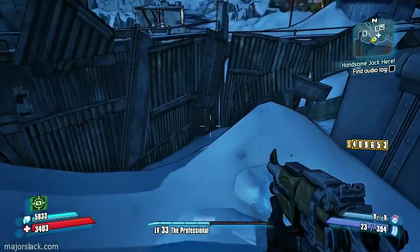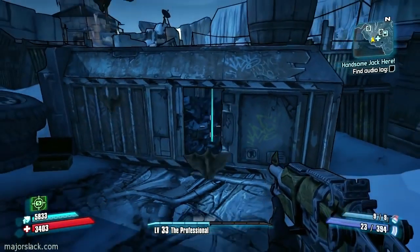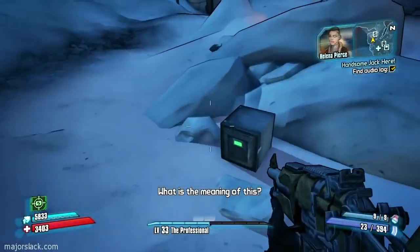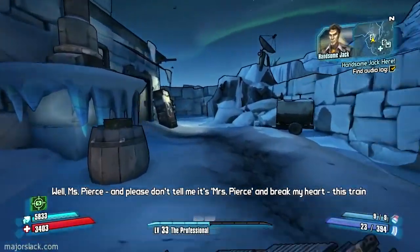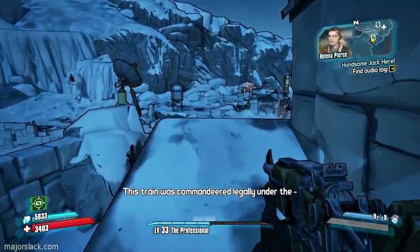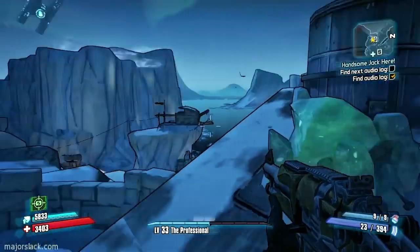What do we got here — is this another skin? Yes, it is. First audio log is right here. "Hey everybody, how are you? Jack here. Nobody moves! What is the meaning of this? I'm sorry — what was your name? Pierce. Well, Miss Pierce — and please don't tell me it's Mrs. Pierce and break my heart — this train doesn't belong to you. So why don't you turn around and face me, pumpkin? This train was commandeered legally under the... Holy nutballs! What happened to your freaking face?" That's the first one.